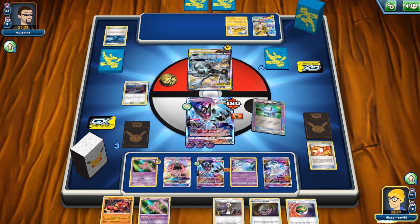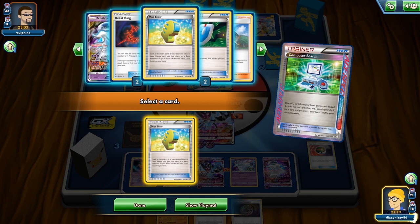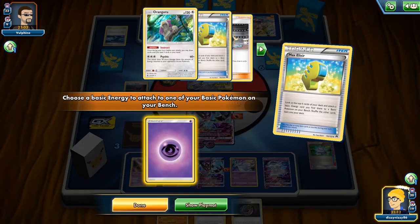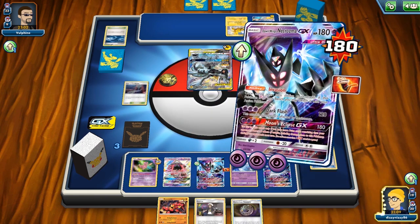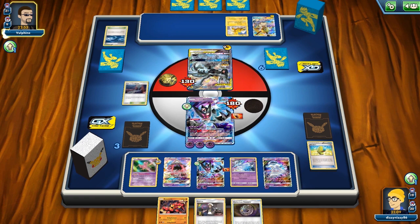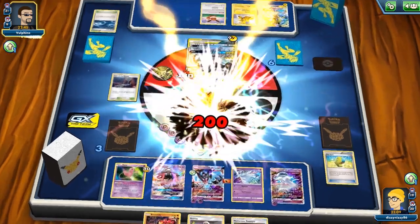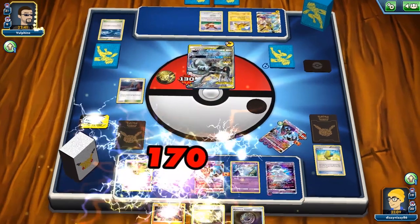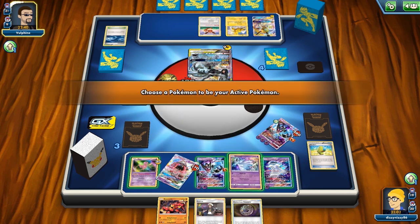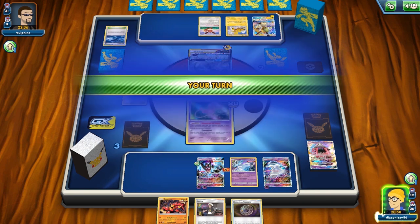I Computer Search to thin the deck and grab a Max Elixir, feeling confident in our position. Even if they Tag Bolt, we've got another Dawn Wings ready. Tag Bolt takes out the active and Lele for exactly 160 damage, so four prizes for them. They think they've rallied back having grabbed four prizes, but they're hurt — we can knock them out and take the game. We top-deck a VS Seeker, perfect for finding a draw supporter to find an energy and seal the game.